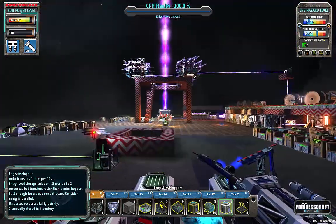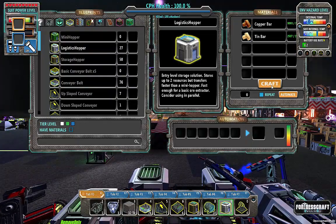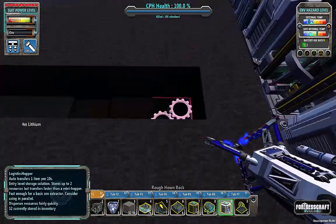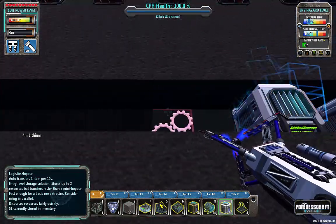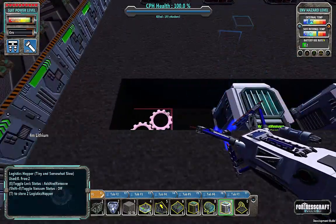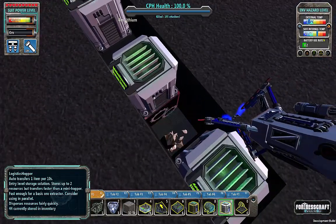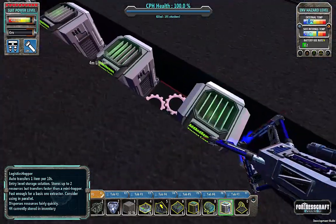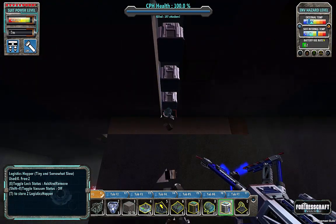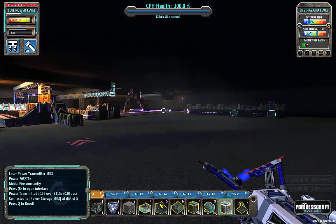I'm going to need a whole lot of logistics hoppers. These need to be on the bottom, every other one, like that. And then I need to carve out underneath. I'll have to get the trusty BFL down here and take care of that.